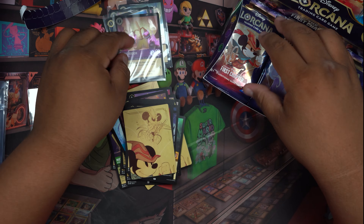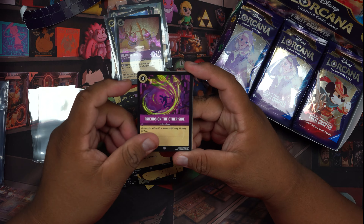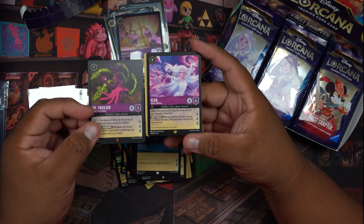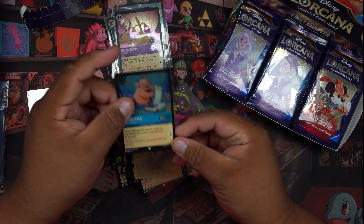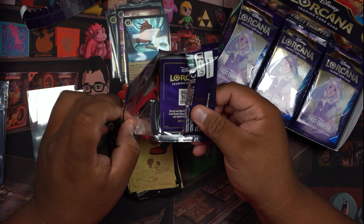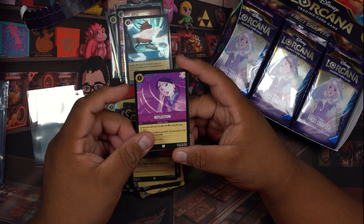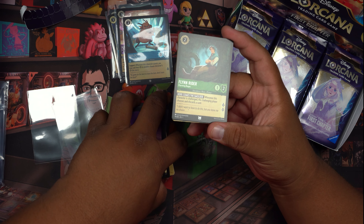There seems to be a foil in every pack, so I think we're gonna need to bring some more sleeves out. If you guys have had a chance to open Lorcana, let me know in the comments. Is that Mickey? That's Steamboat Willie! Oh man, this is awesome. There's an Elsa — heck yeah! I do tend to butcher some names — if you've ever watched me on Twitch you'll know that. But I know Pumbaa — who doesn't know Pumbaa? Minnie Mouse, Tinkerbell, Reflection.